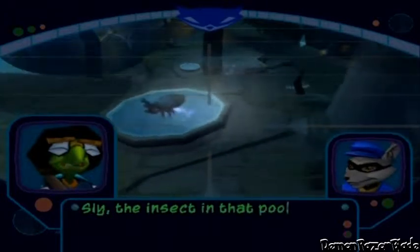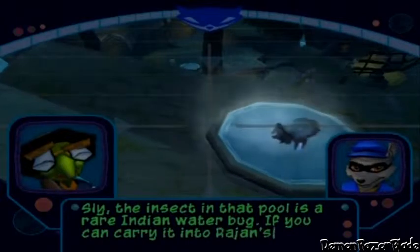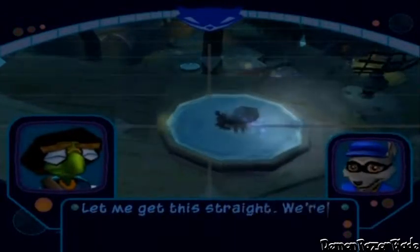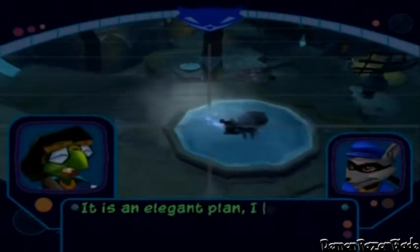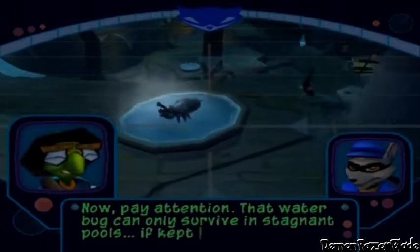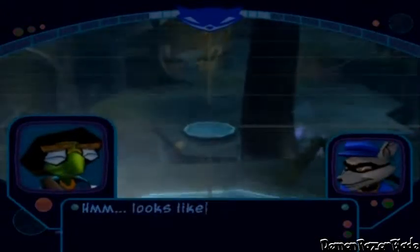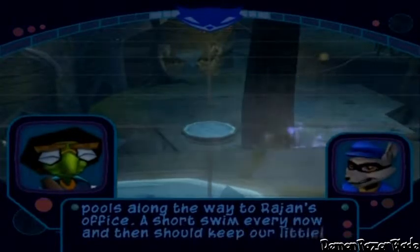Bentley: 'Sly, the insect in that pool is a rare Indian water bug. If you can carry it into Rajan's office, its wings will transmit local sound waves at a frequency I can monitor.' Sly: 'Let me get this straight — we're gonna bug Rajan's office with a bug?' Bentley: 'It is an elegant plan. That water bug can only survive in stagnant pools; if kept out of water too long it'll become unhappy and likely draw the attention of local guards. There are a few pools along the way — a short swim every now and then should keep our little friend quiet.'